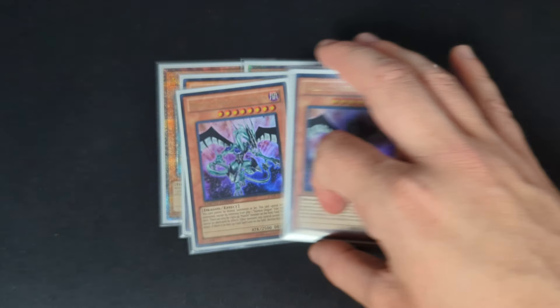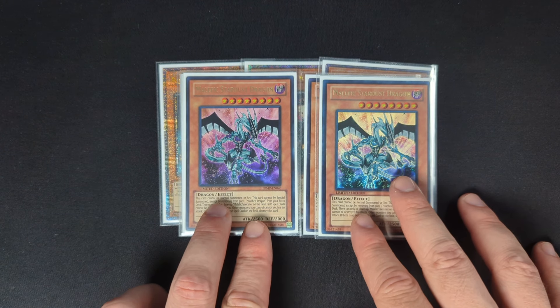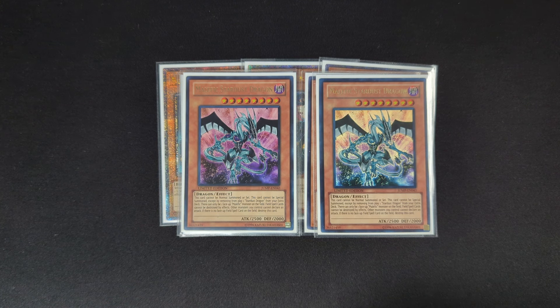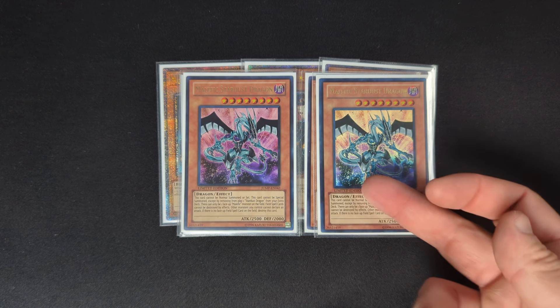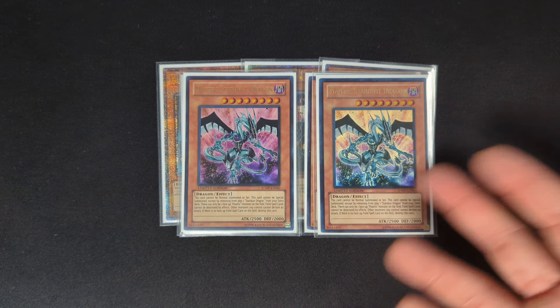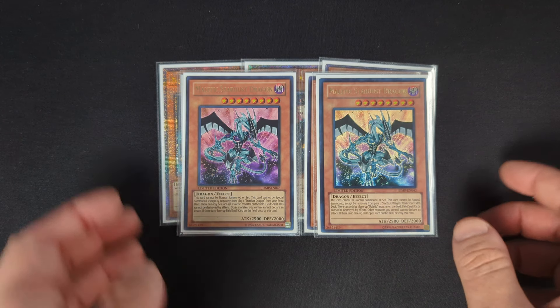The last two monsters I play are two copies of Malefic Stardust Dragon. This card's really cool — it requires you to have a field spell up or it's destroyed, but it also has the effect that your field spells can't be destroyed while it's on the field. Really, really strong. Also a Level 8, which will be relevant for Xyz plays and other cards.